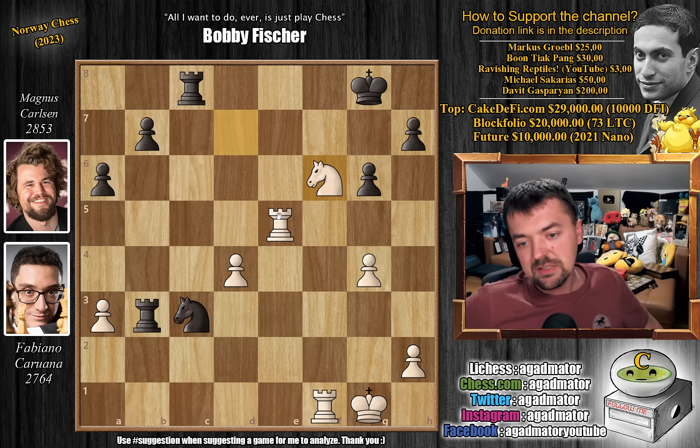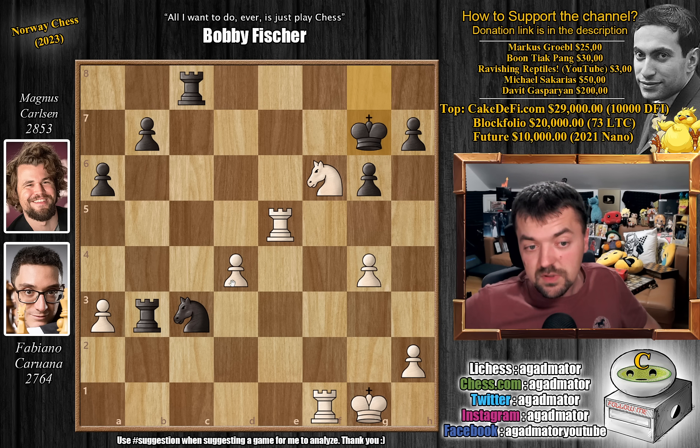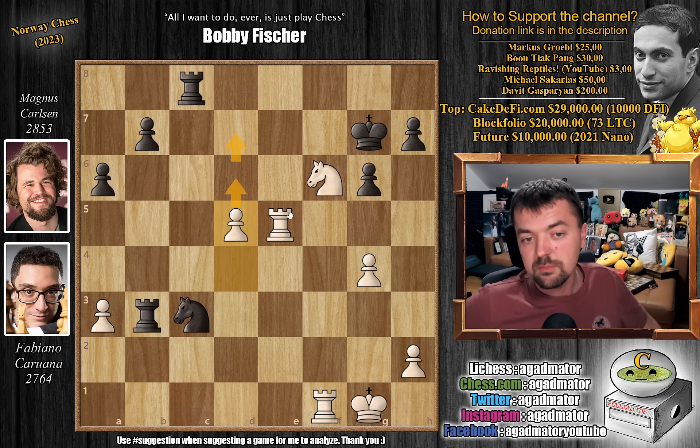Now, Magnus resigned here — maybe a bit too early, because you could still put up a little defense, but he just wasn't interested. To give you an example, your choices are basically king to g7 or king to f7. If king to g7, then you first play d5, advancing the pawn. Rook to e7 check is coming — there's really no way to stop that. If knight to b5 guarding the d6 square, you go rook to e7 with check.